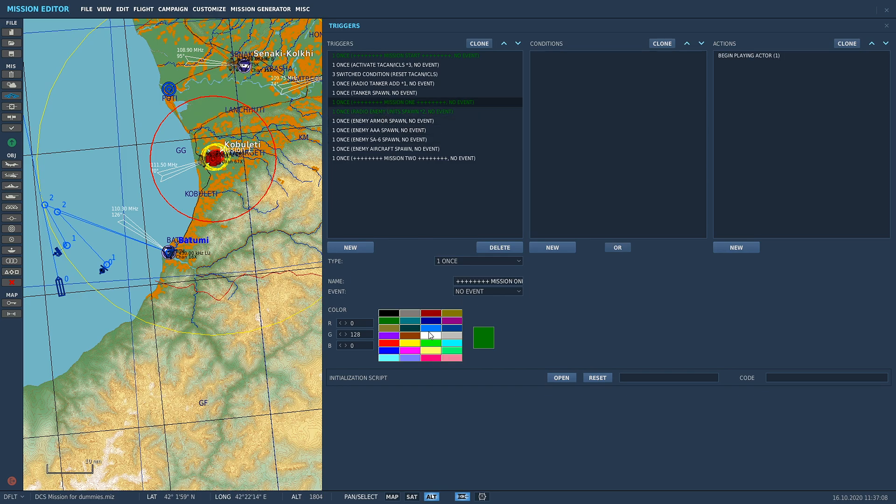You're not going to build a complex mission in one sitting, it'll take a while. So next time you come back you can look at it at a glance and go: mission start triggers are done, green - I need to start chipping away at mission one stuff. As you complete and test triggers you change them to green, and you can come back in and immediately see what's done and what still needs work.